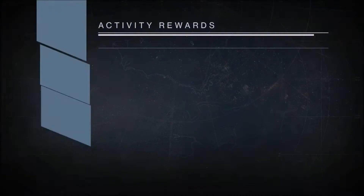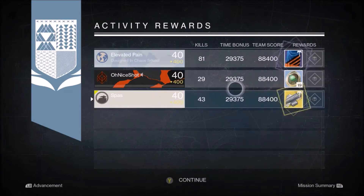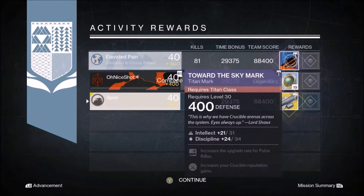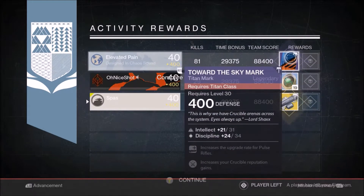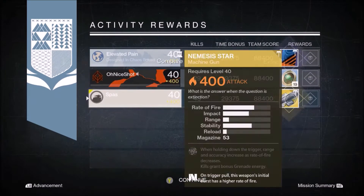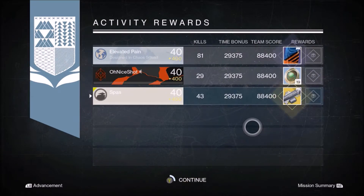I have so many skeleton keys and never use them. For my Hunter rewards this week I get a Nemesis Star, 400 damage solar attack. Other people got a cloak or titan mark and some strange coins. Pretty cool getting a Nemesis Star because I haven't been getting many exotics lately, and I didn't get an exotic engram from Three of Coins either.